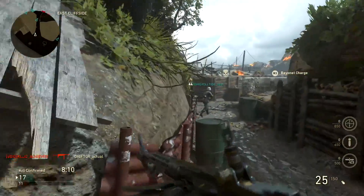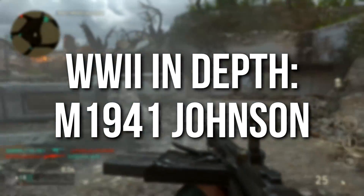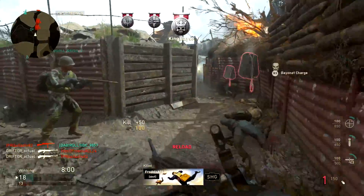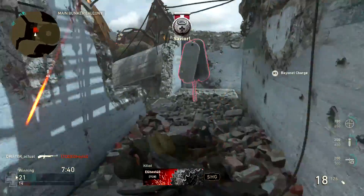Hey guys, Drifter here. Welcome to World War 2 In Depth. In today's episode we're going to be covering the M1941 Johnson rifle, which is an assault rifle in Call of Duty World War 2, and in my opinion a criminally underrated multiplayer weapon. It's excellent, it's one of my favorites, so I'm going to end up recommending it.